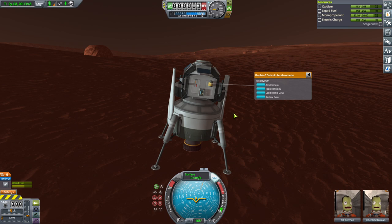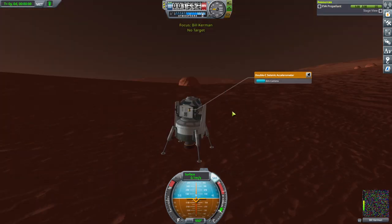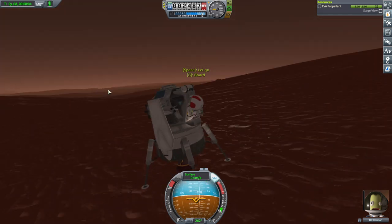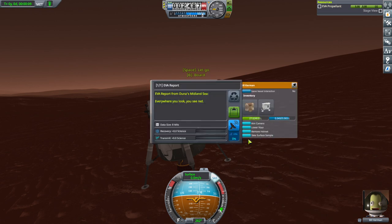We can get the recovery amount. Why don't we have Bill EVA? Let's get an EVA report. We've landed in the Midland Sea before, apparently. But I guess we landed here previously with only the Duna Stone contract, not the Blueberry contract.